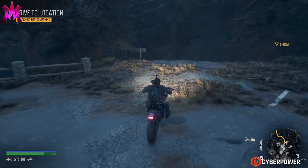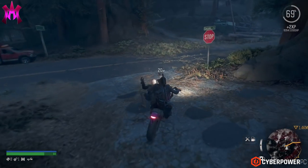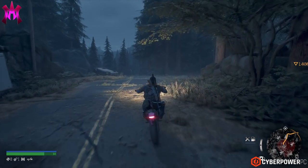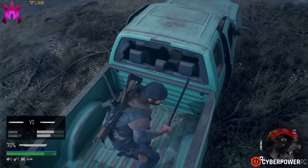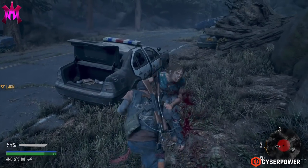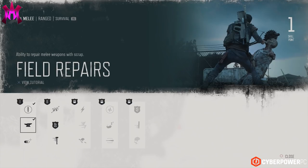From here, you're just gonna wanna drive down the little slope, make a right on the road, and continue on it till you see a teal blue pickup truck on the left. Inside the bed of this pickup truck, there will be a machete. The good thing is, even if you do break your machete, it does respawn in this truck after you save, so you can come back and pick up another one. Since melee weapons break pretty easily in this game, go into your melee skill tree in your menu and select Field Repairs in the first tier, which will allow you to repair the machete on the fly — keep slicing and dicing without having to come all the way back here.